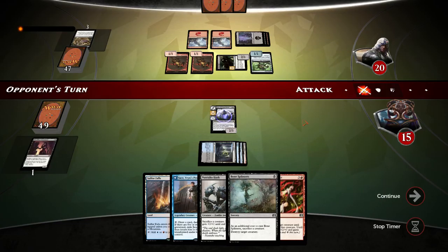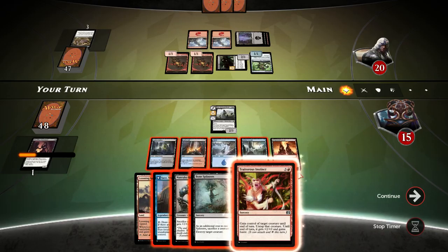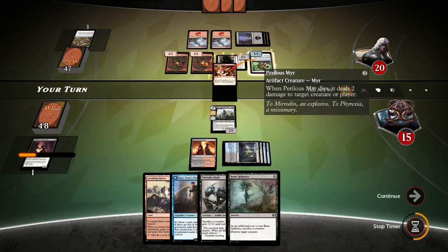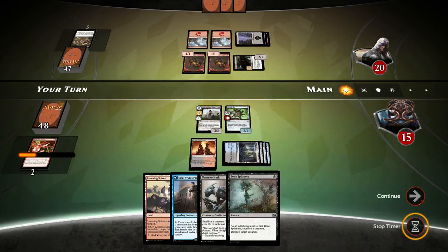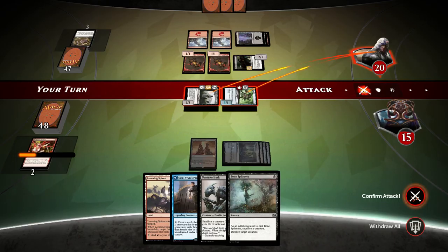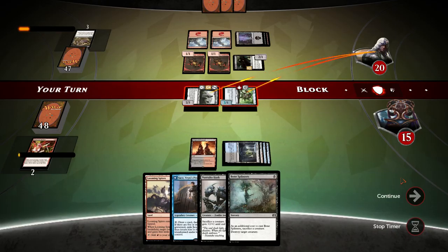Opponent doesn't attack with anything. Let's do Sulfur Falls, then Traitorous Instinct — gotta tap it properly. Traitorous Instinct on Perilous Myr. Attack with all and confirm the attack. Oh crap, my keyboard doesn't work by the way, guys — I keep on forgetting about it.